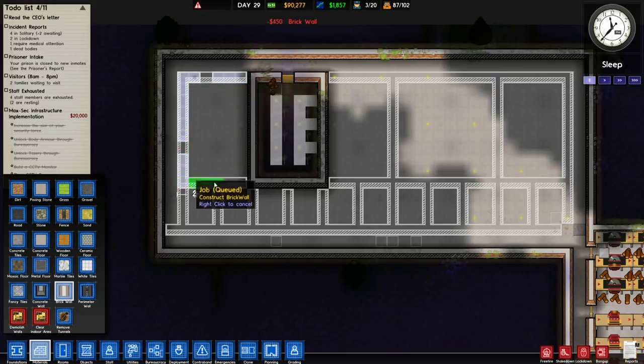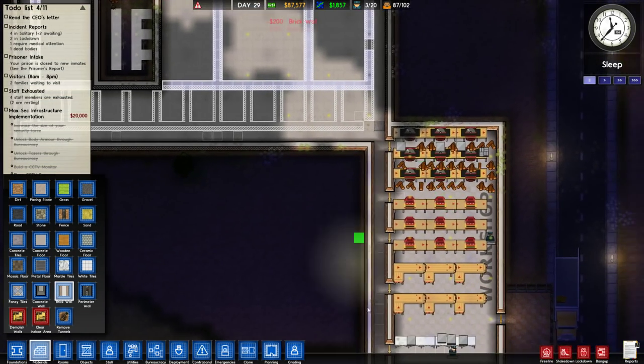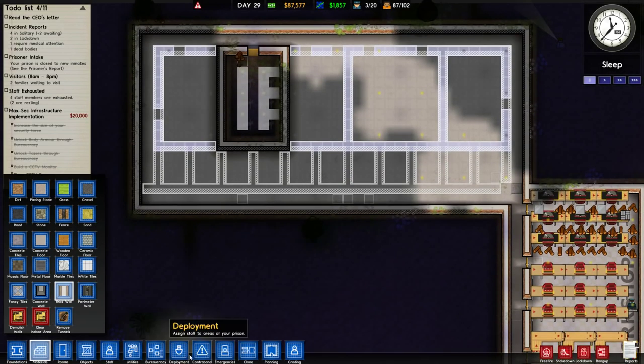This is gonna be our showers. These guys — I don't have to worry about them, they're probably not gonna fight each other. Hopefully. A couple of doors on the showers seems logical. This is gonna be our canteen — a couple of doors here seems smart. And this is gonna be our kitchen, which should be pretty easy to get sorted out. We'll set it up so there's a staff door here and a staff door to the outside, although they can just walk through here and get the deliveries — which is probably faster.